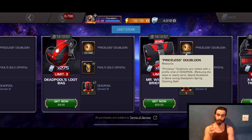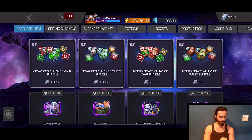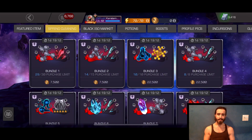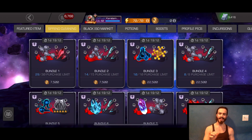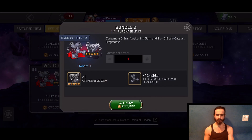You buy your currency — your priceless doubloons — you go into the store, into the Spring Cleaning, and you pick up one of these nine bundles. I'm going to go through these nine bundles and tell you which ones I think are of good value, and which ones are absolutely freaking ridiculous. We're going to start with absolutely freaking ridiculous: bundle number nine.